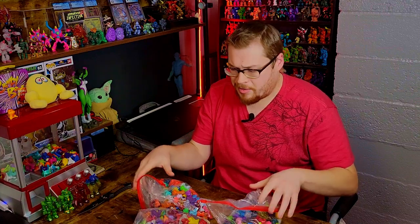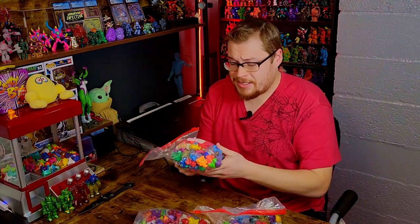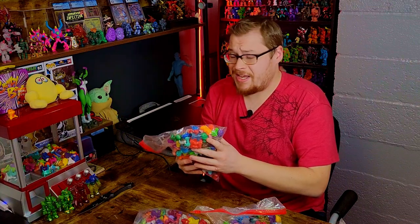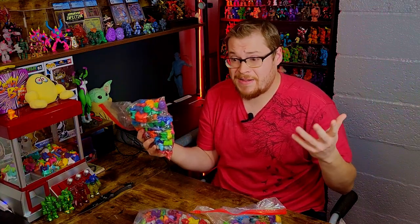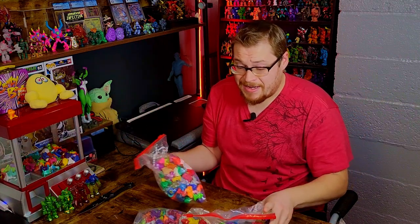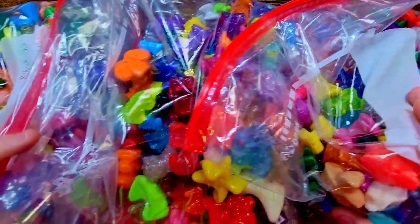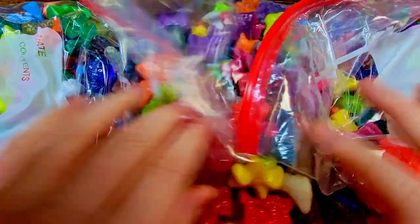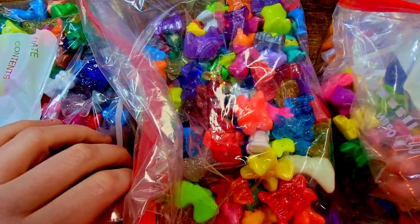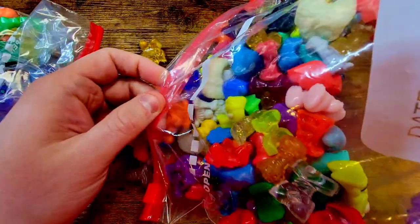Now that's a lot of Crazy Bones — wow, there's a ton here. Things I'm definitely looking for: new gen stuff. I'm hoping we get a nice Evil Eggy or something; I have yet to find an Evil Eggy in any of the lots I've opened. I'd like to find him and maybe a couple other cool things. It's just an absolute ton of these — probably like 150 in each bag. Let's get to sorting.